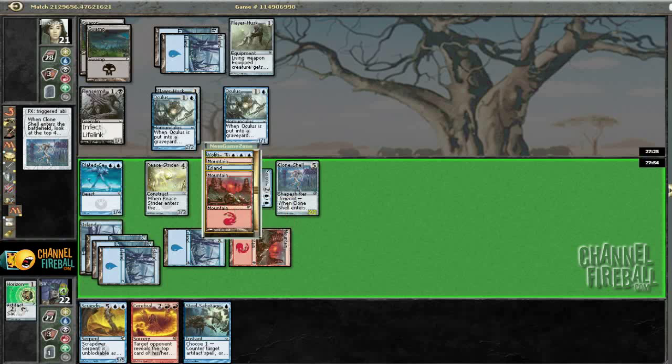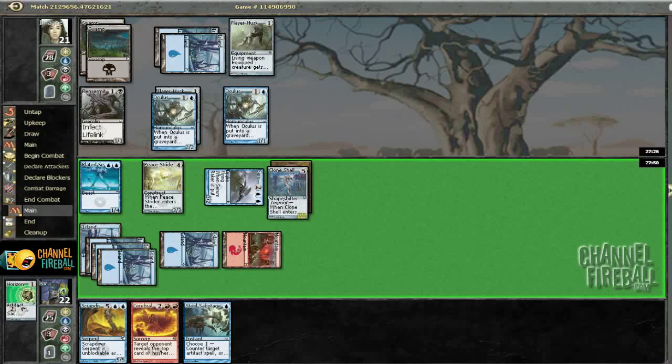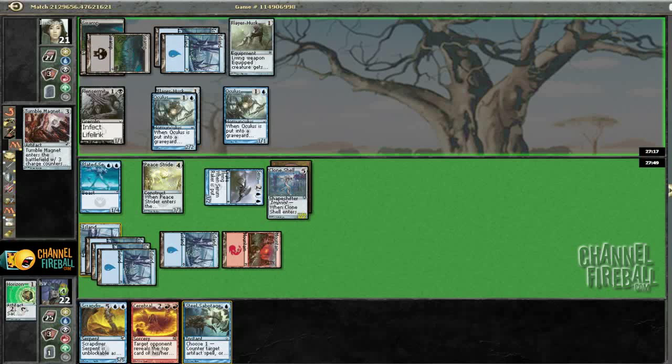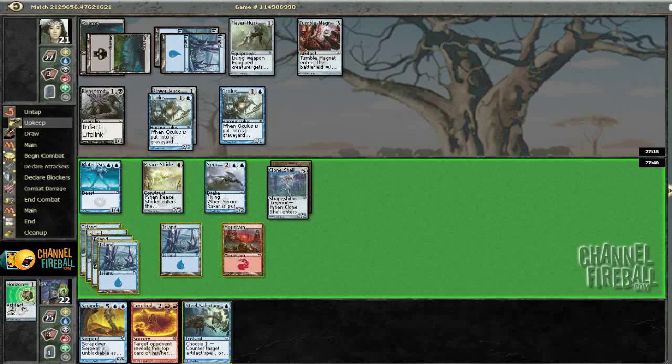I would say no whammies, but got hit pretty hard there. Volition Reins is unfortunately not a good thing to Clone Shell into — the old brick on the Clone Shell is always nice. Ooh, a Tumble Magnet. Do I want to deal with that? Yeah, that's fine. Hope I didn't pause too long there, but I think I can live with Tumble Magnet right now.